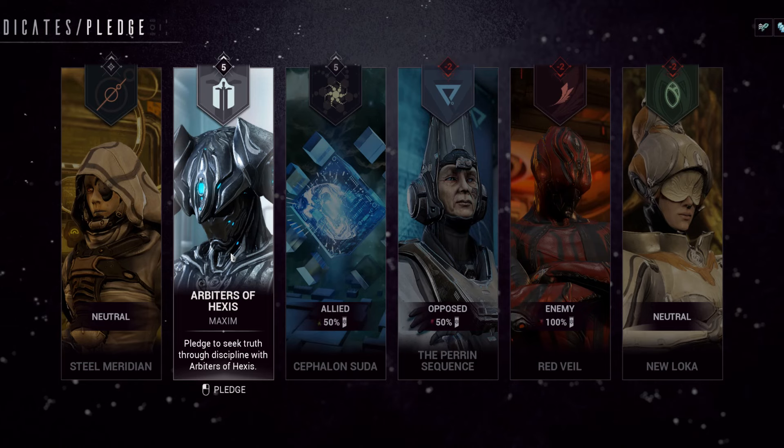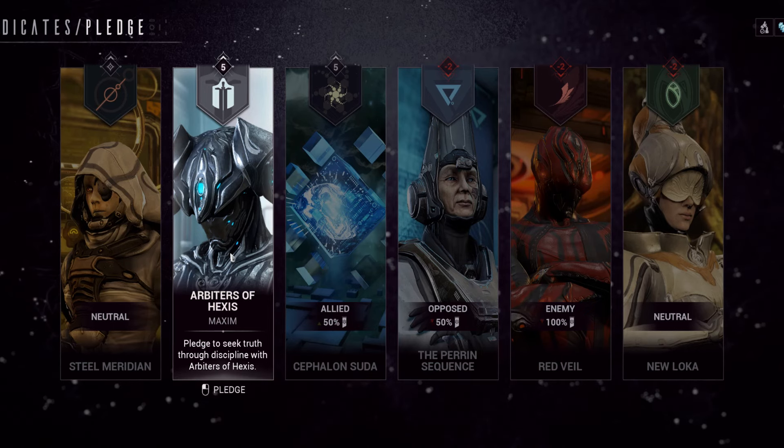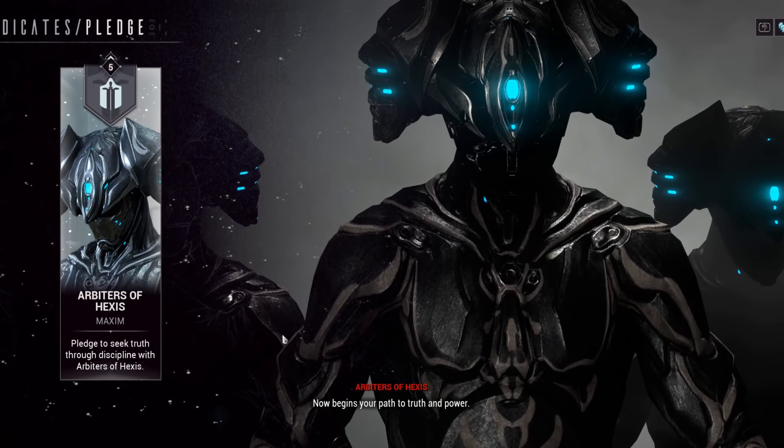You can only pledge to one at a time. Kind of like before, where you'd wear one Sigil for a certain Syndicate and that's how you get points. It's the same thing now — you have to just pledge to one Syndicate, and it doesn't cost anything.